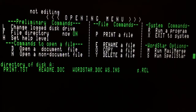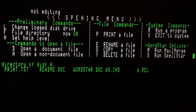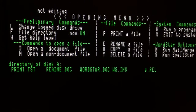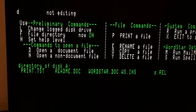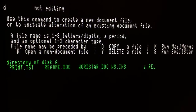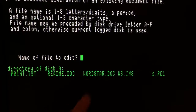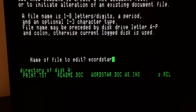OS9 runs on top of a fake BDOS system provided through a trap mechanism. Every time the address goes to a BDOS call or BIOS, control is passed to OS9. For instance, let me open a text — I previously typed a long text that I copied from Wikipedia. It's the WordStar doc.